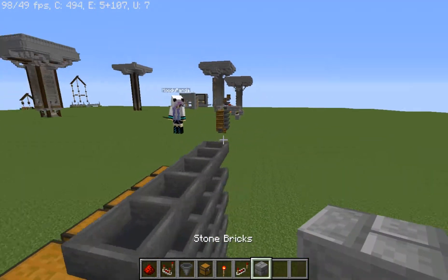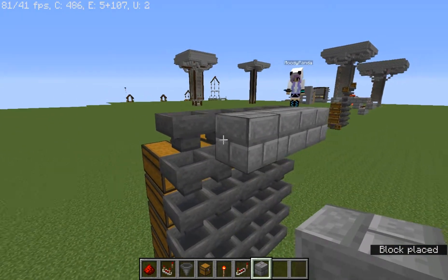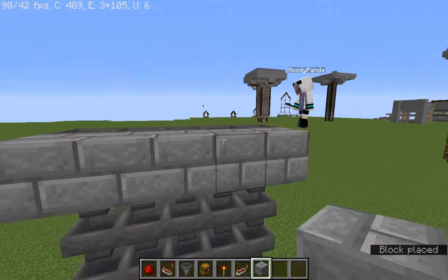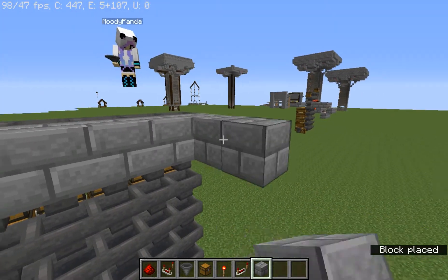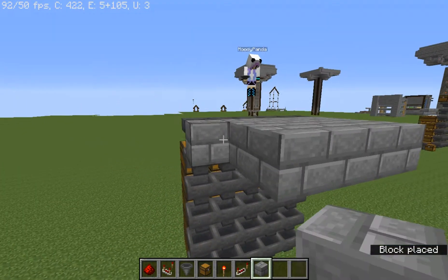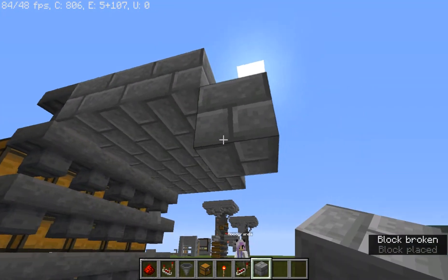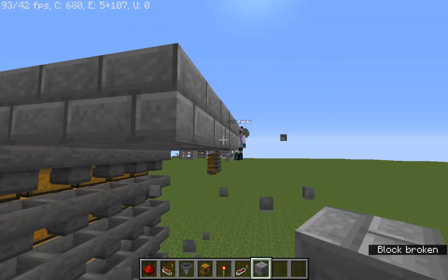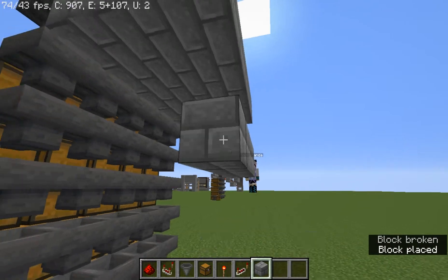From here we are going to put our block of choice behind those hoppers. Come back two more. Then drop down — actually we're gonna drop down two here. Break this block and come across.